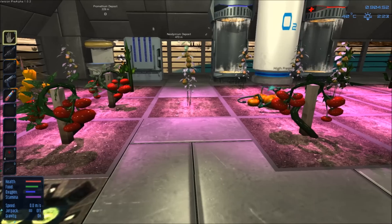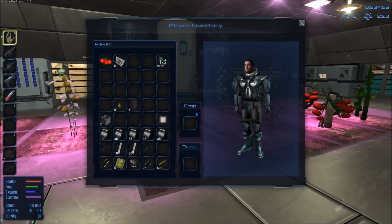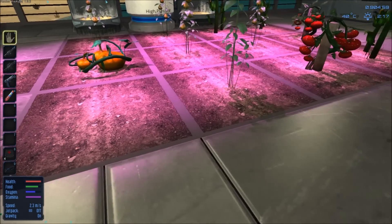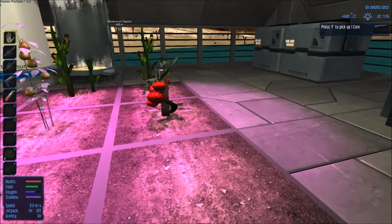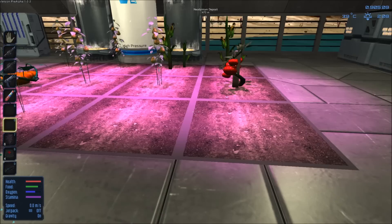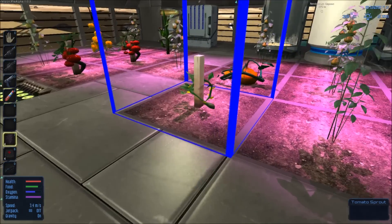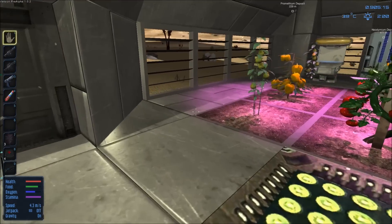Currently, a lot of the food items are pick-and-they're-gone. For example, there are our tomatoes now in our inventory, but the plot is empty — so we can reuse that plot again with corn. Now we have three empty plots that we can use all over again. In this case, we're going to pop just some tomatoes in there and leave them to grow.